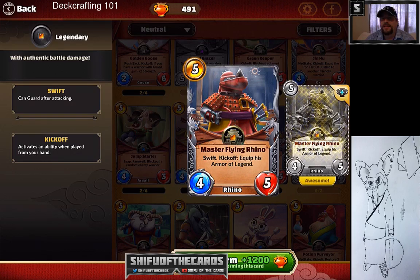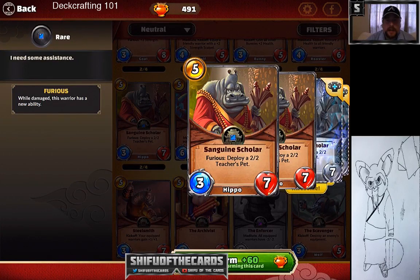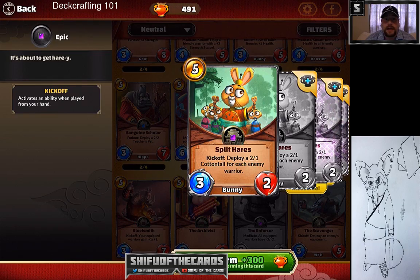Master Flying Rhino is the legendary I'd recommend that everybody gets first. It's really solid, does a lot of damage off the start, and can guard. A phenomenal legendary card. Nagging Nanny also gets a mention, and Sanguine Scholar is a really good card too — good health pool, good damage, and when it takes damage it gives you a token. Good with Tigress decks to swarm the board and maintain constant pressure.